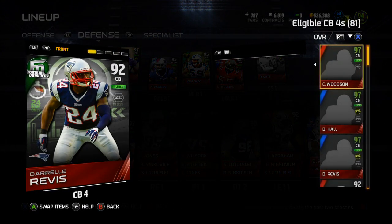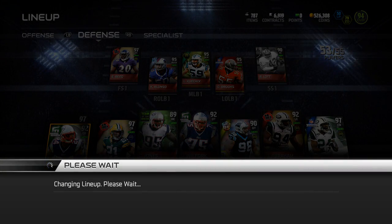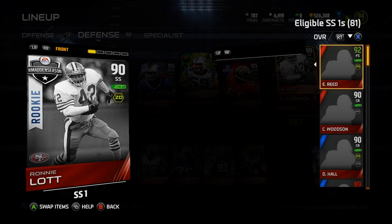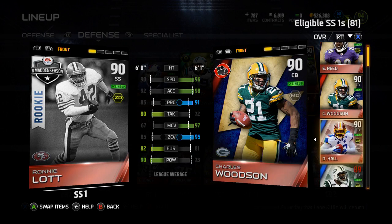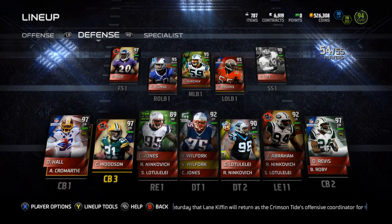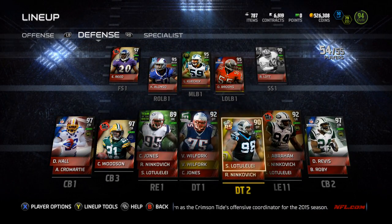Football Outsiders Darrelle Revis isn't even going to get to play. I might use him as my strong safety, even though he's not that good. What is D'Angelo Hall at strong safety? Because he's got that 99 zone. Same as Woodson. But that 99 zone and 98 man — that is clean. I love my secondary, except Ronnie Lott.